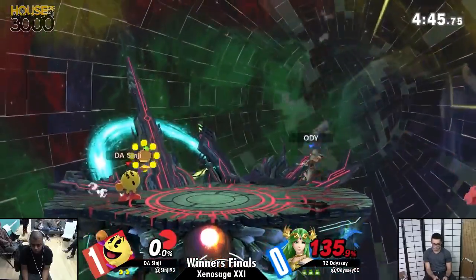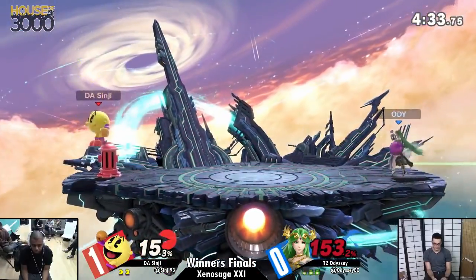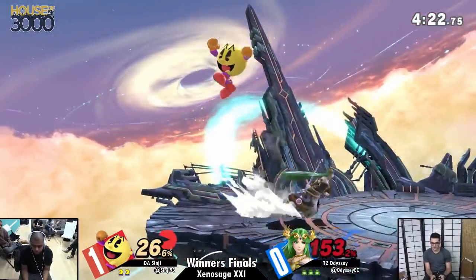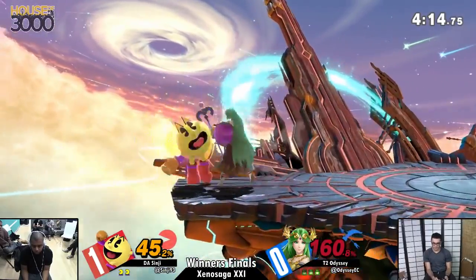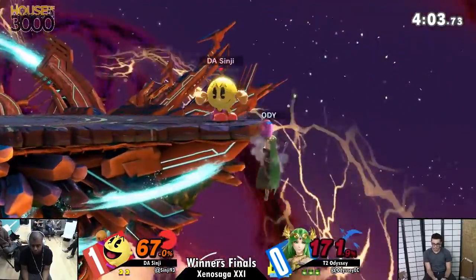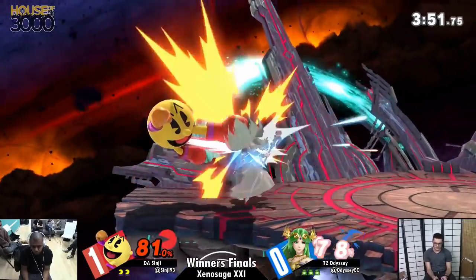Think of how different the match would be right now if Sinji was able to hit that down smash or connect with a hydrant and get a KO — the lead would be in his favor. Odyssey snags the apple and throws it back. That's an interesting option: when you have the fruit, hold onto it. It's probably Pac-Man's best option for controlling the match. If you just throw it back, you're kind of doing him a favor. If you hold on to it, you can't spawn another one, but you still have access to plenty of your kit.